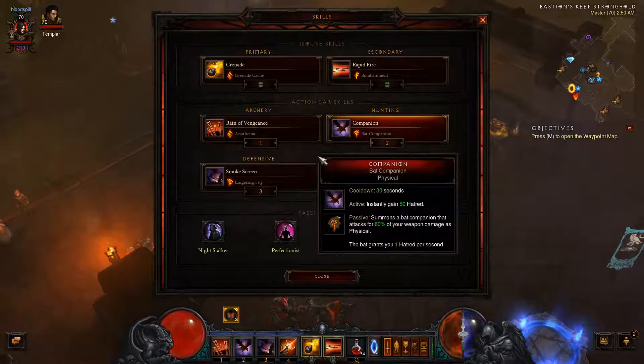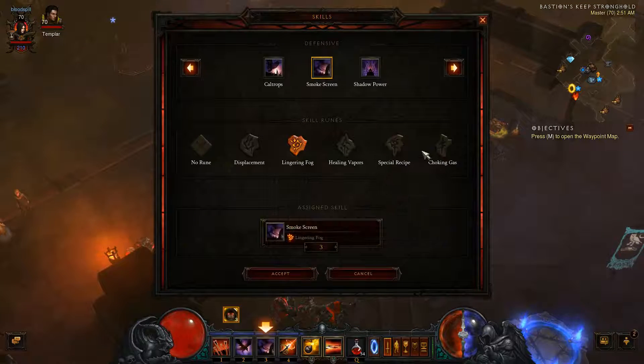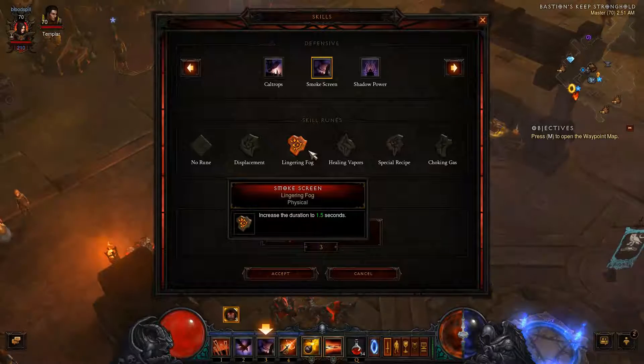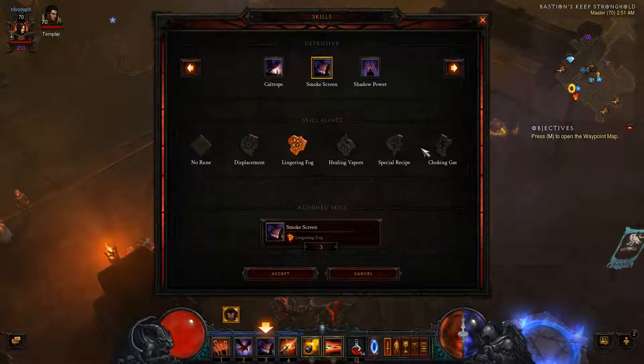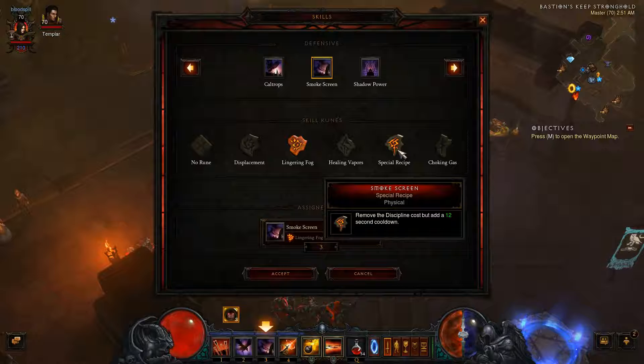We have Smokescreen — it's mandatory, but you do not need to use the rune I'm using, which increases it to a 1.5-second duration. If you're going to change it, I would suggest anything but the Special Recipe rune, because that 12-second cooldown will screw you over.